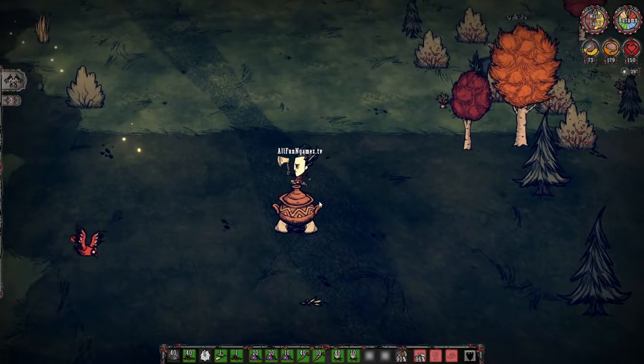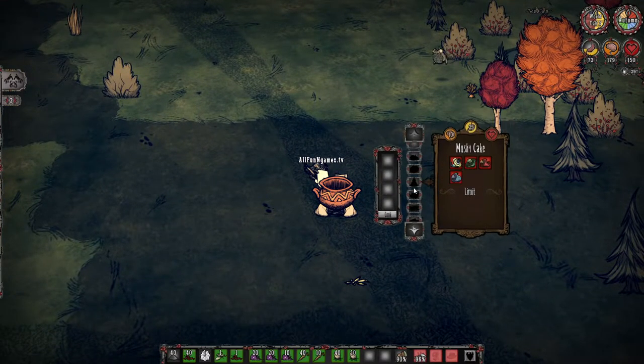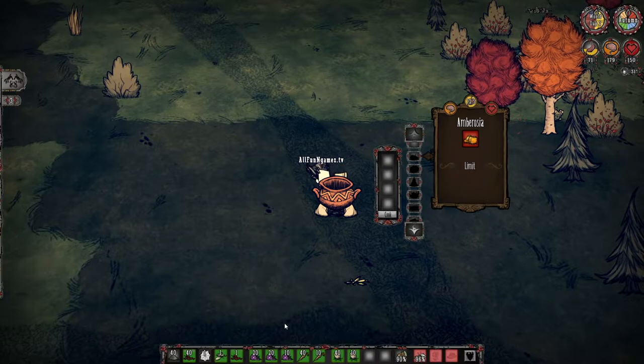Now, if you don't know exactly what it does, I'm going to give you a little showcase. As you open up your CrockPot, you're going to see on the right-hand side a new craft menu is going to show up. Basically what it does is showcase exactly what happens when you put some ingredients together.